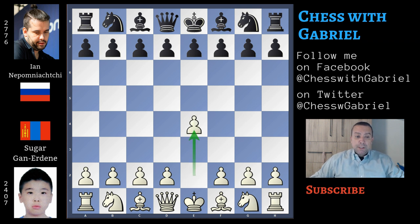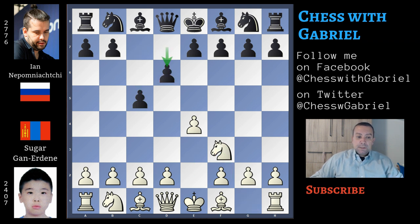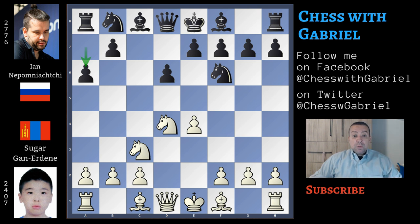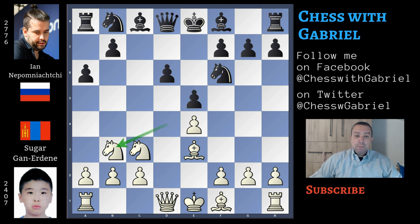White opens with e4, and Nepomniachtchi answers with c5, the Sicilian defense. Knight to f3, d6, d4 — the open Sicilian. c captures, knight captures, and knight to f6 attacking the center. Knight to c3 defending the pawn, and here comes a6 — this is the Najdorf, and we know this setup very well. White continues with bishop to e3, this is the English Attack. Here comes e5, and the knight moves back to b3.